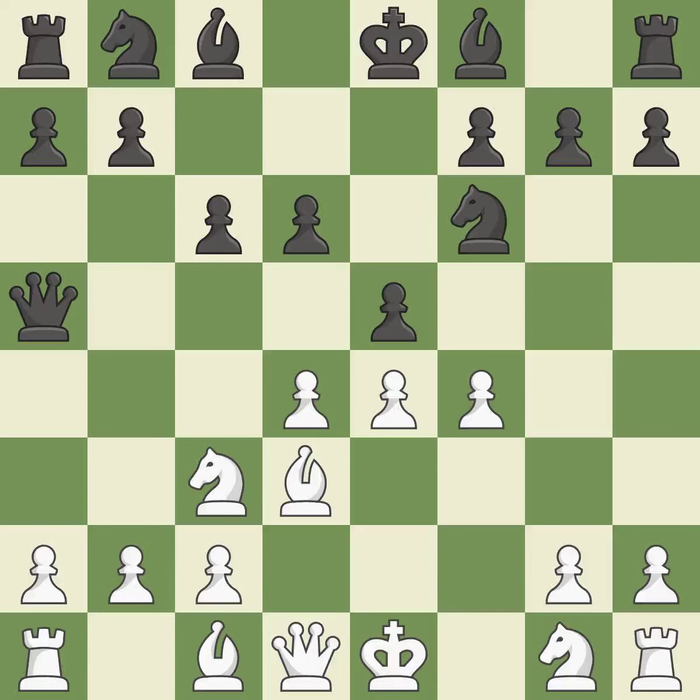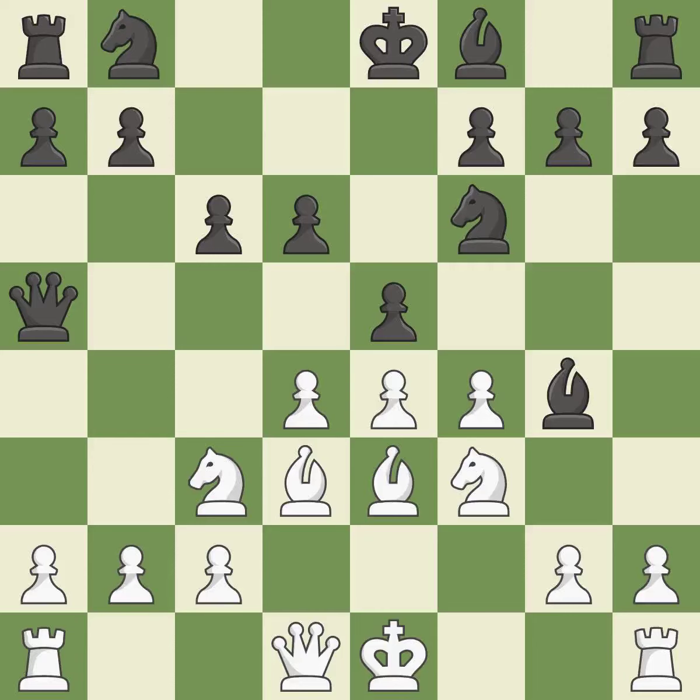This uses a pawn to attack the center while vying for position. This defends the attacked pawn. By developing a bishop from its initial square, this activates it. This develops a bishop off its starting square, getting it into the action. This threatens to kick a bishop. This stops the opponent from being able to win a knight.